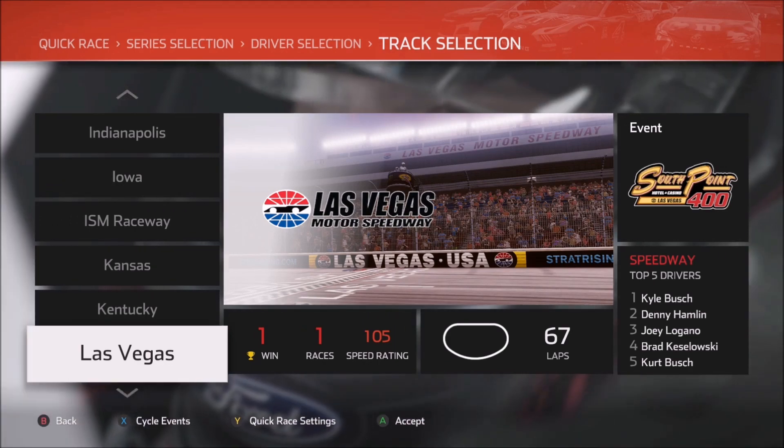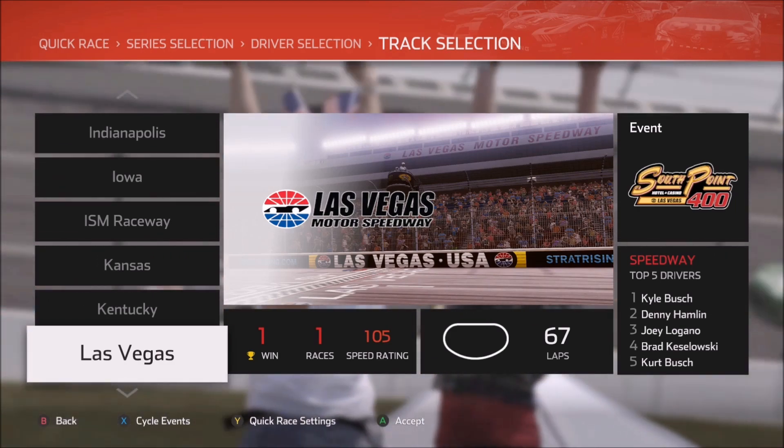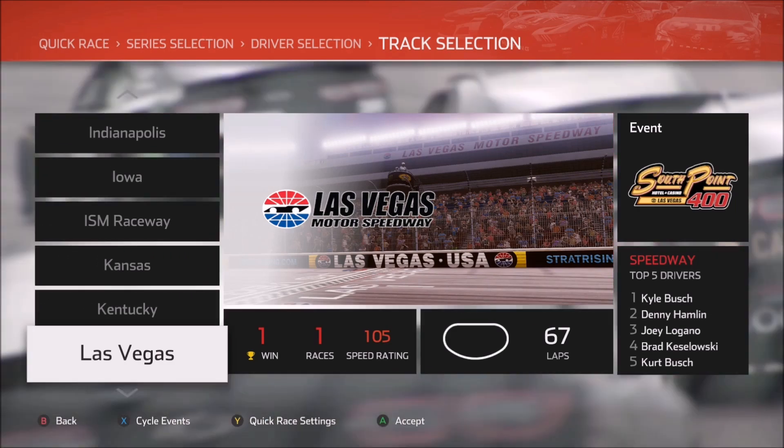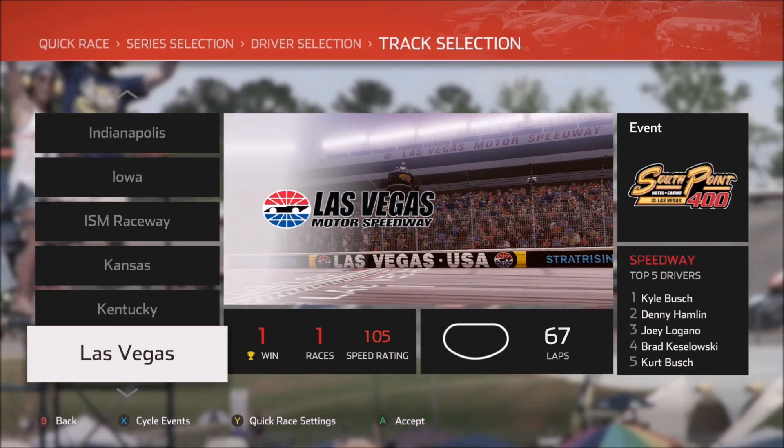You can run the high side at Las Vegas as a primary groove. It is a lot easier to run higher on the track since you can avoid some of the bumps and just have a general wider radius through the corner. So I like the variety there, and I also like any time that you can have a viable groove up higher on the track. As always, we'll be talking about the Cup cars, as well as Xfinity and trucks. So let's get to it.